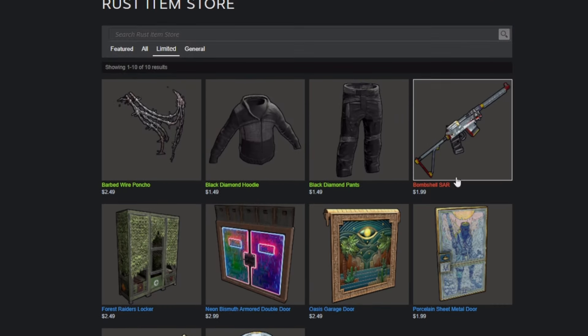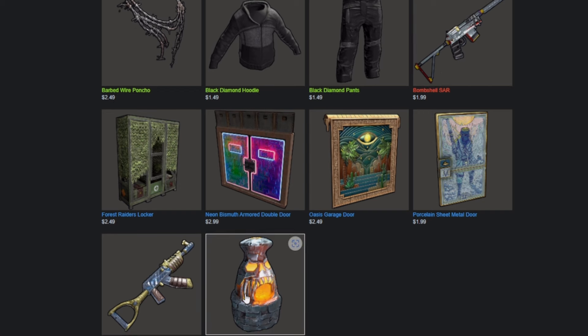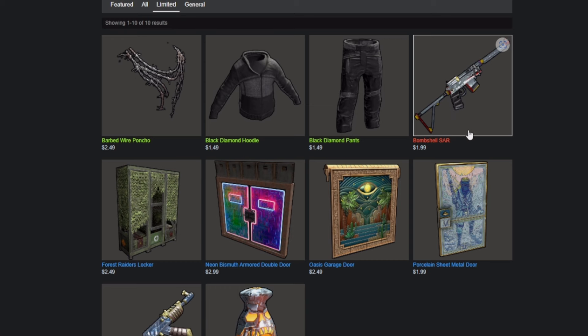We actually have something similar to the Bombshell Tsar — it's the Squadron set on console, which looks very similar. I kind of like the Bombshell stuff better, but they do look a lot alike with the same idea going on. If I had to pick my favorite from this rotation, it's kind of hard to pick between the Tsar and the furnace. You're going to use the furnace more often — it's something you have no matter where you are in your wipe. But something about the Tsar is badass. I'd probably end up going Tsar, honestly.